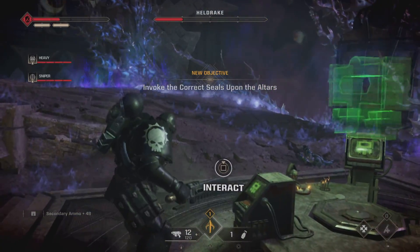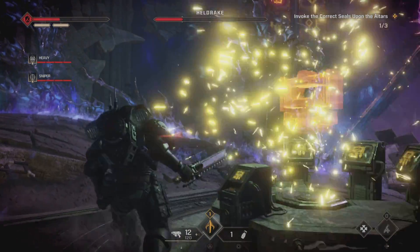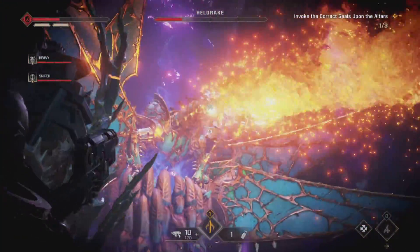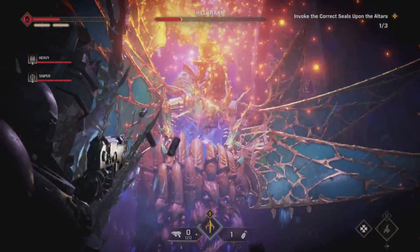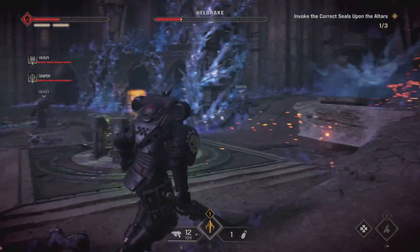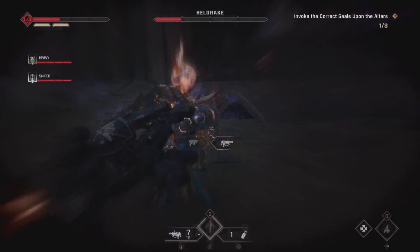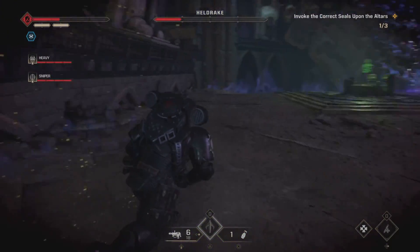This is easily missed because you've got so much going on around you while you're fighting standard enemies as well as trying not to get fried to a crisp by the Helldrake. There is actually a voice line within the level where the guy tells you to check out the stained glass window, but it's quite easy to miss.